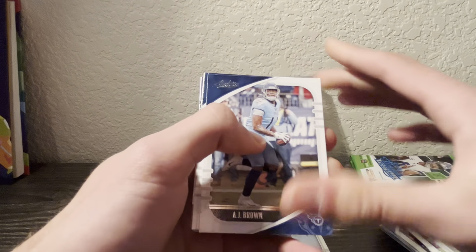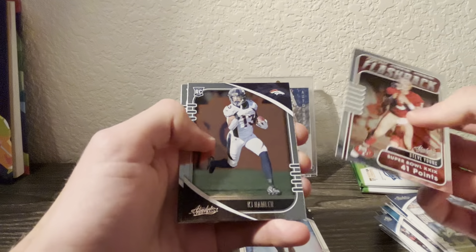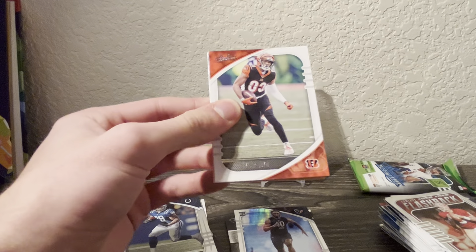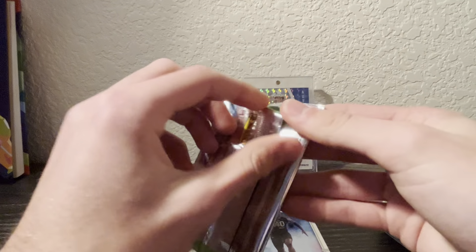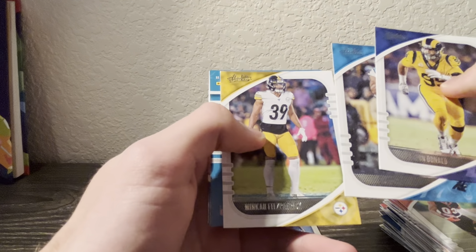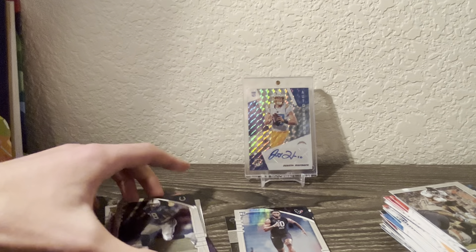Got AJ Brown - Super Bowl player - Drew Lock, Steve Young flashback, Hamler, Mims, Watkins, and Lutton. Two packs left - will there be a magical Kaboom in here? Tyler Boyd, Terrell, Hightower, Dobbins. Is there a Kaboom? Donald, Moore, Minka, Fournette. That's not a Kaboom. McKinney, Chin, Akers, and Keyshawn Bond. That was actually pretty solid.